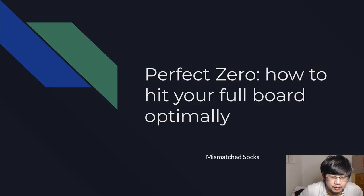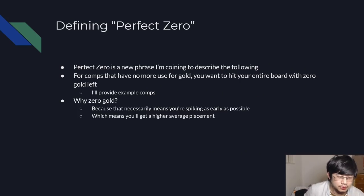Hey guys, this is MismatSoxx here and today I want to talk about a new terminology I like to call Perfect Zero, or how to hit your full board optimally. Perfect Zero is a new phrase I'm coming up with. I don't really have a better name for it so I'm calling it Perfect Zero for the sake of this guide. I'm using it to describe the following. For a lot of compositions in this game, after a certain point they have no more use for gold, and you want to hit your entire board with zero gold left. I'll provide some more examples later in the guide.